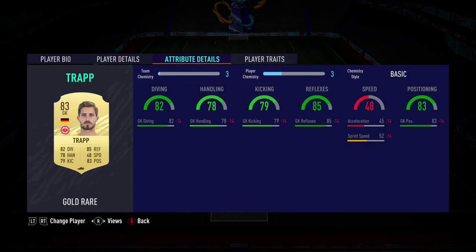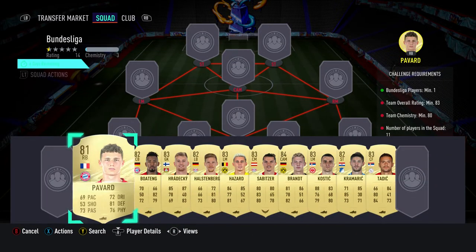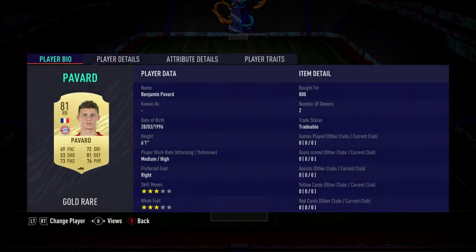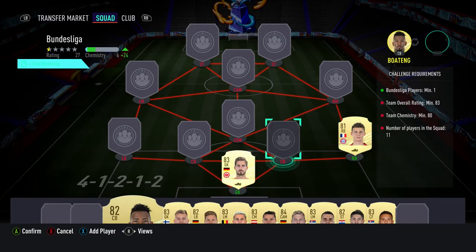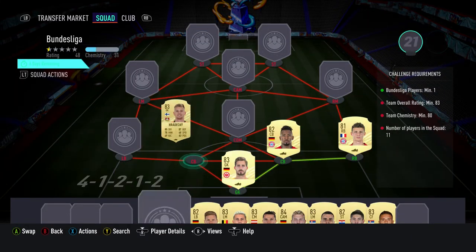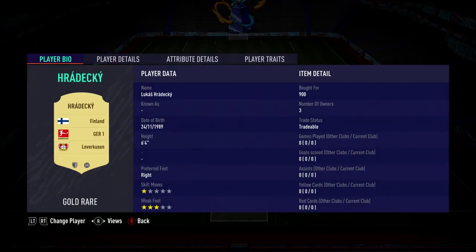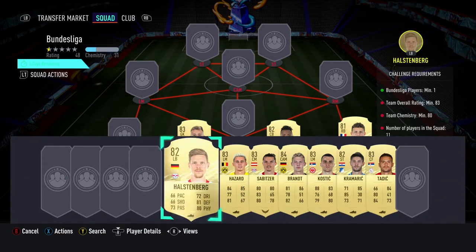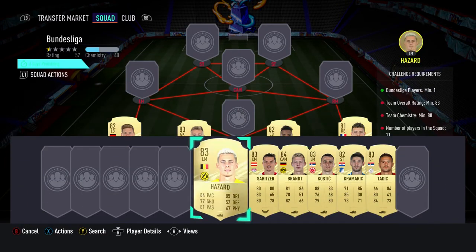In goal we've got Kevin Trapp, bought for 1100, plays for Frankfurt in the Bundesliga and is German. The right back is Benjamin Pavard, bought for 800, plays for FC Bayern in the Bundesliga and is French. The centre back on the right is Jerome Boateng, should be able to get him for around about 1500, plays for Bayern in the Bundesliga and is German. The centre back on the left is Lukas Hradecky, bought for 900, plays for Leverkusen in the Bundesliga and is from Finland. The left back is Marcel Halstenberg, bought for 950, plays for Red Bull Leipzig in the Bundesliga and is German.